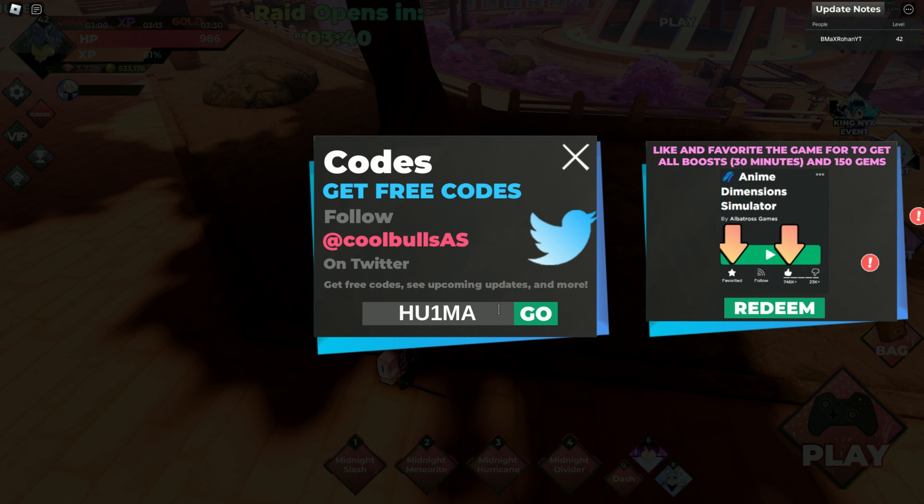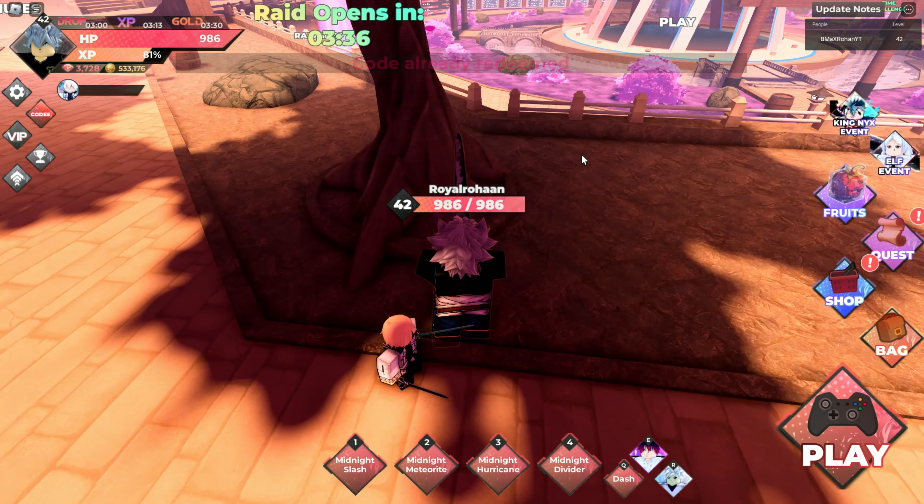The 9th code gives you 100 gems and 75 red tokens and all boosts for 30 minutes.